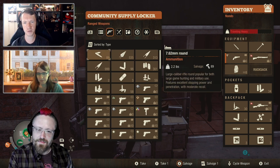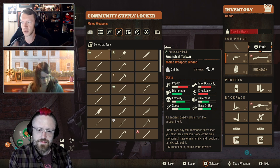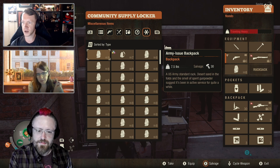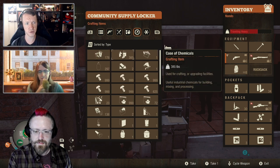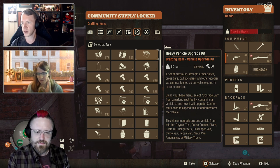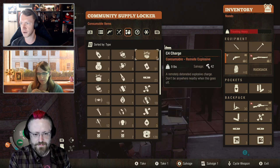Each of the subcategories — all items, ranged weapons, melee weapons, consumables, crafting, miscellaneous — can be sorted by different types. Type is the default for all of them, which is kind of like the default that was previously there but just not specifically called out. And then we have methods for being able to sort by damage or value.